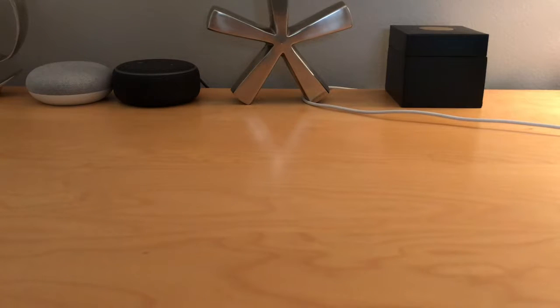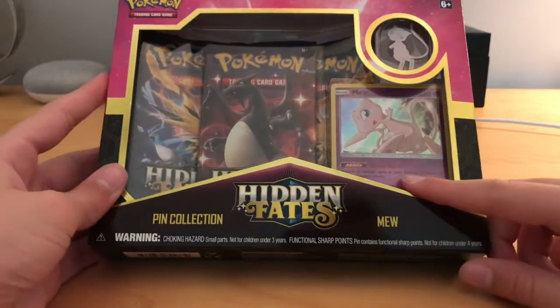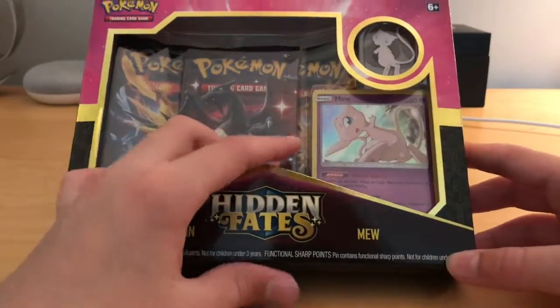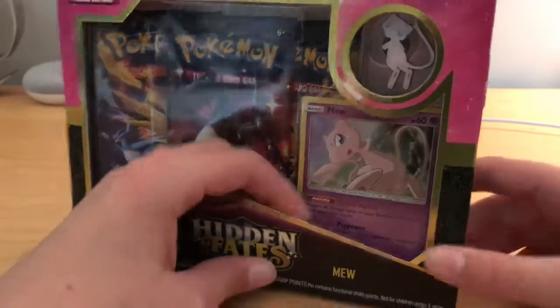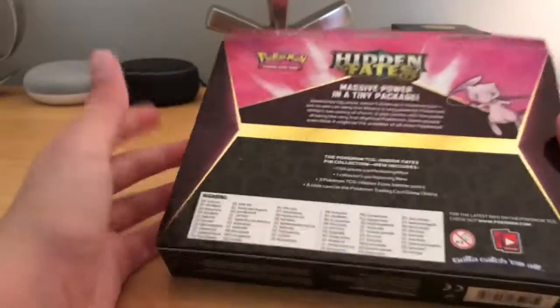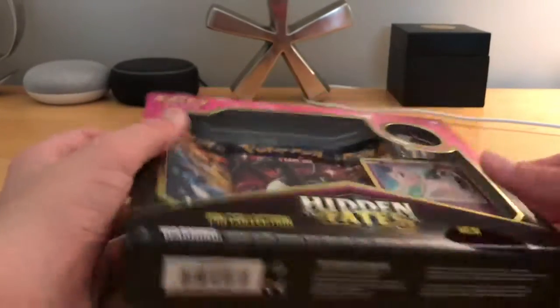Hello everybody, this is FakerMole here and today I just got this in the mail. It's the brand new set of Pokemon cards — it is Hidden Fates! These cards are coming out in these little packages and we got the Mew one. It also comes with a Mew pen. It says 'massive power in a tiny package.' So let's open this up.